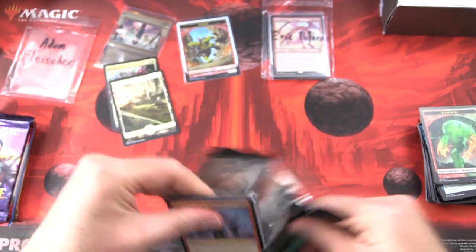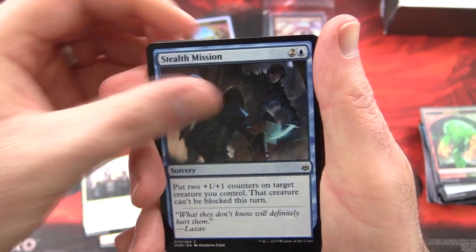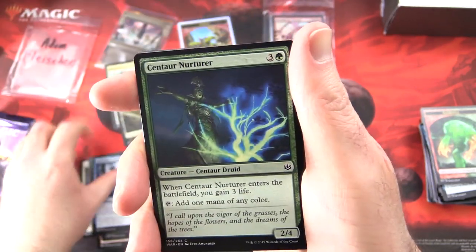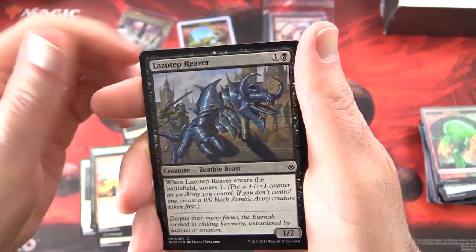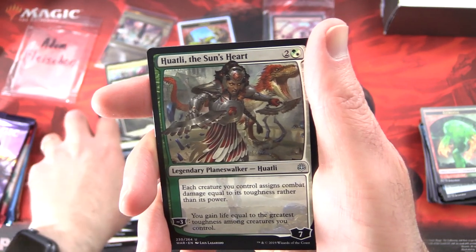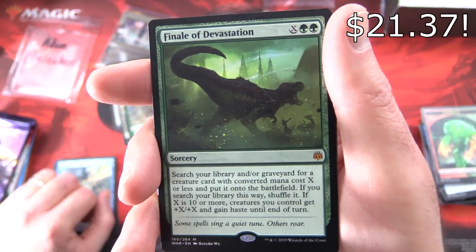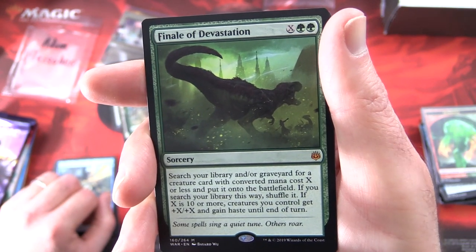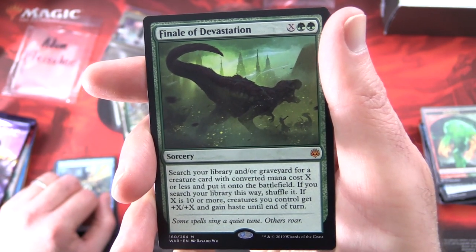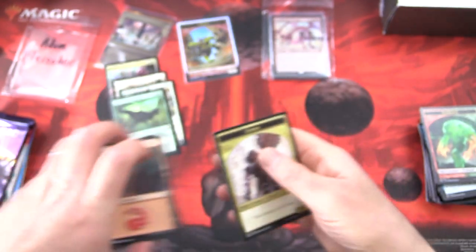War of the Spark for Adam. We've got Honor the God-Pharaoh, Rix Maadi Reveler, Stealth Mission, Toll of the Invasion, Krovod Stinger, Relentless Advance, Centaur Nurturer, Demolish, Lazotep Reaver, Defiant Strike. Uncommons: Mayhem Devil, Lazotep Plating. And Ajani, the Greathearted for the Planeswalker. And a Mythic — Finale of Devastation! Sorcery for X and two green: search your library and/or graveyard for a creature card with converted mana cost X or less and put it onto the battlefield. If you search your library this way, shuffle it. If X is 10 or more, creatures you control get +X/+X and gain Haste until end of turn. Fantastic pull. And a Mountain and Citizen token.